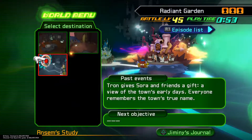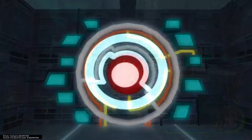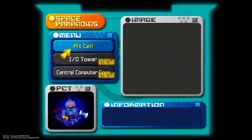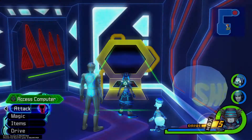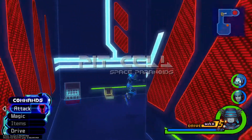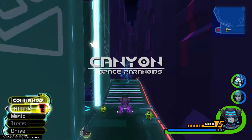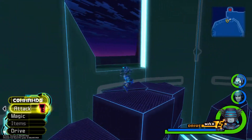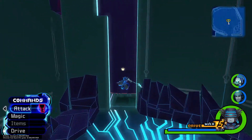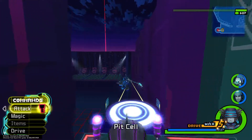As we make our way to Radiant Garden, go ahead and get dropped off at Ansem's Study. Then access the computer here and head over to the Pit Cell. Once inside the Pit Cell, make your way on this platform to the canyon. Then jump and turn to the left. Hop up on the highest ledge, jump, aerial dodge, and give it a good glide right into the very final puzzle piece we have left in Space Paranoids.